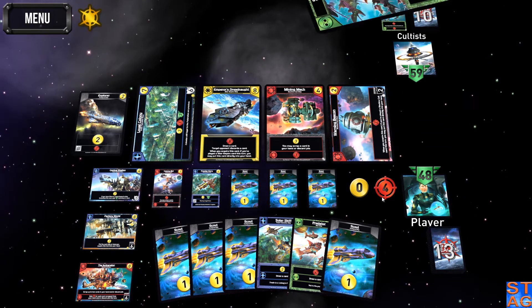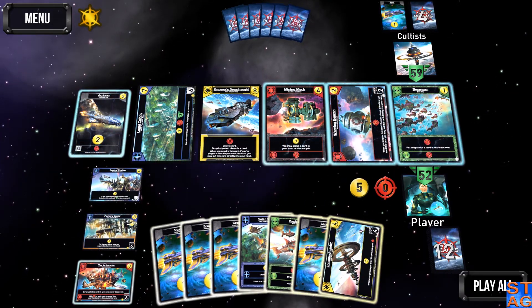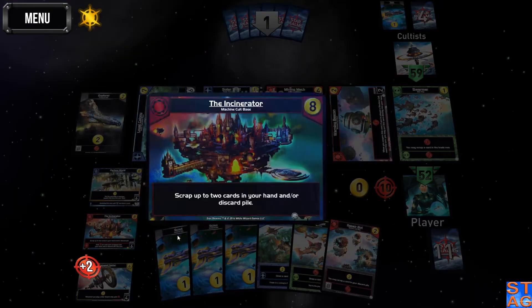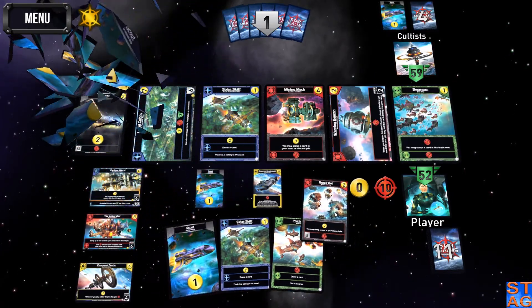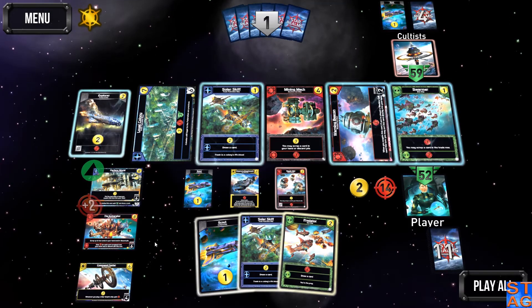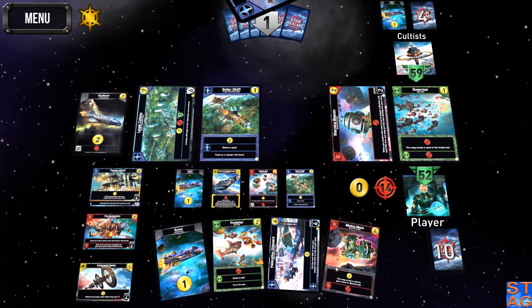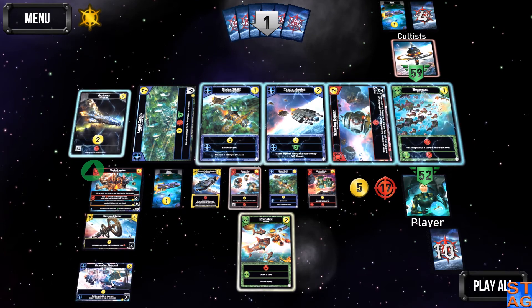Can't take out any of my bases — that's a good thing. Next ship or base goes into my hand, so I'm going to do this and then this. Grab that, put him down. Now I'm going to scrap two more Scouts — nothing on my discard. I'll activate his Ally ability to give me two extra attacks. Grab the Mining Mech, scrap him, do that. Now this goes to the top of the deck.